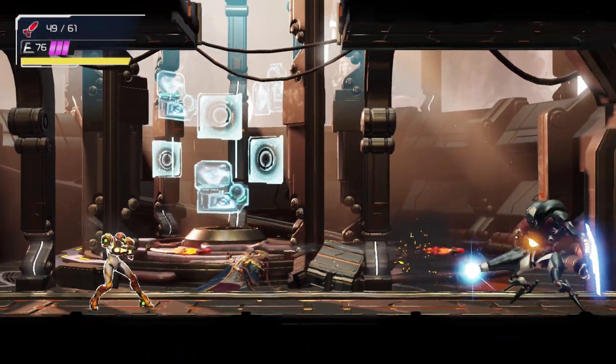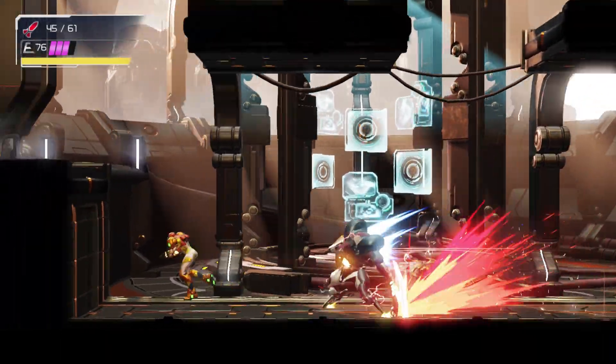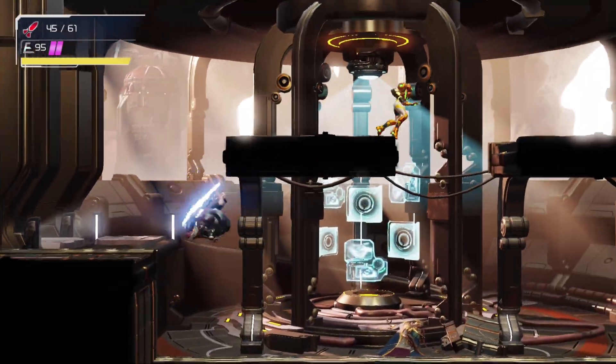He does have one ability that can be parried — it is the long charge melee swing. Everything else just has to be dodged.